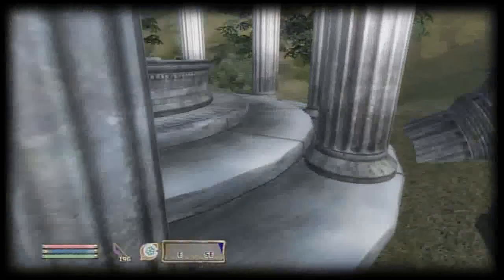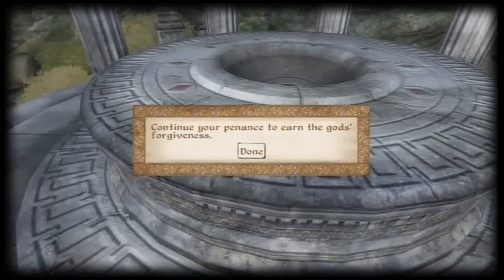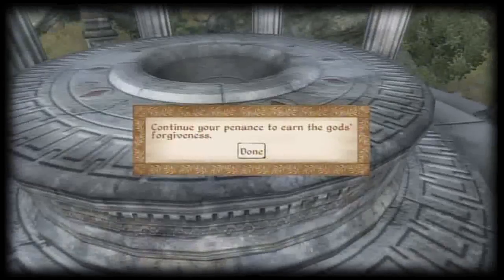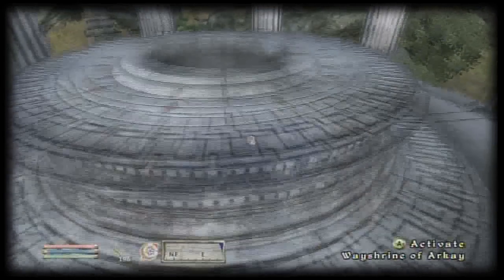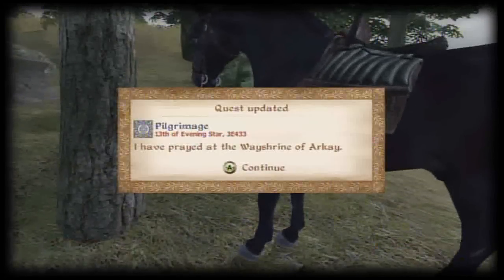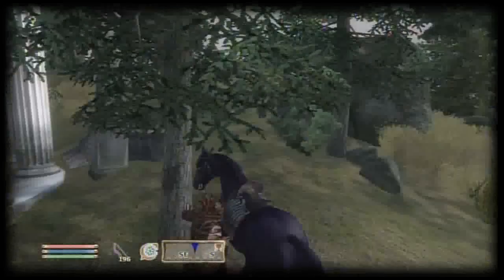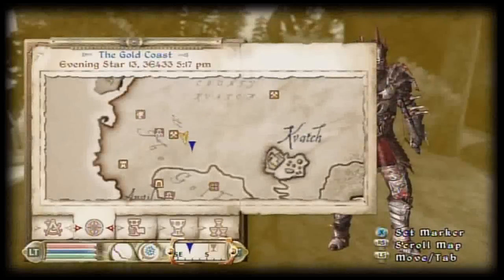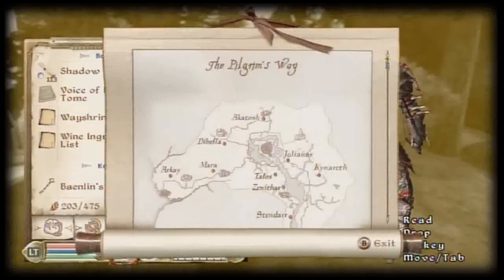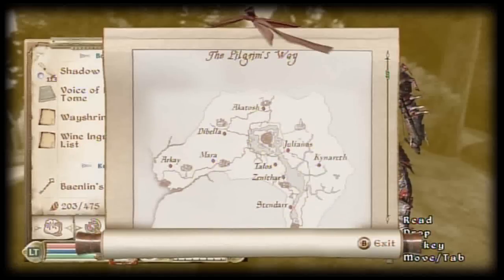This is just a really tedious task. You just touch the wayshrine, then you've apparently prayed to the god, and then you go back — and that's it, you're done. Then you have to do that eight more times, which sucks, because the wayshrine map is terrible and sometimes it'll be off by a lot.